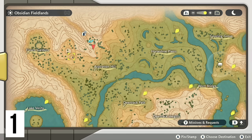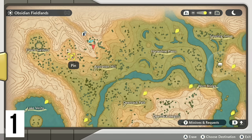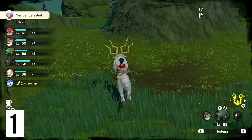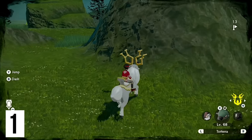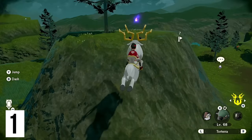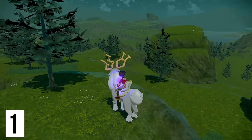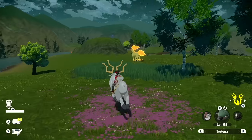Going in order from the top: first we make our way to this rock, which requires some creative Wyrdeer jumping. If you walk up the left-hand side of this rock, hold run, and do a jump, you're going to be able to get up here no problem — and that's going to be our first wisp of the area.